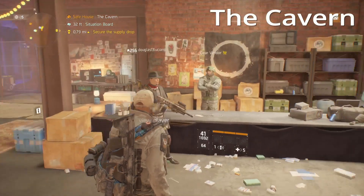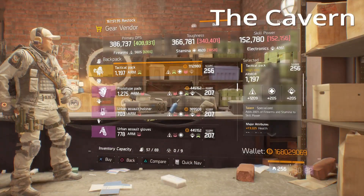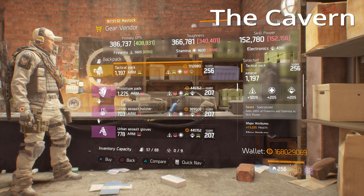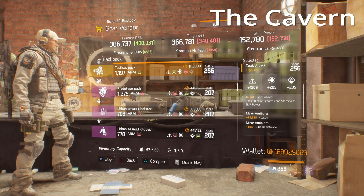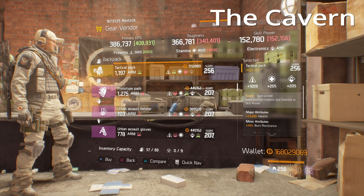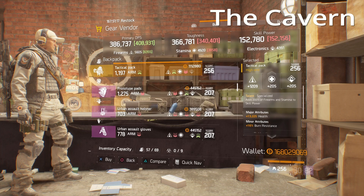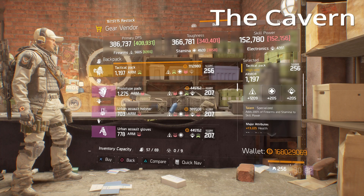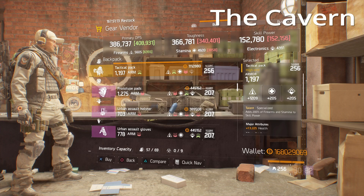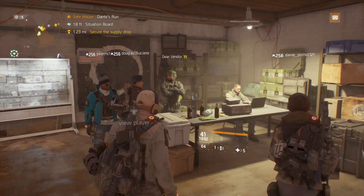At the Cavern safe house in the Garment District he has a Specialized backpack for sale which is actually pretty good. 1209 firearms — could be a little higher — but over 13,000 health with burn resistance. You could either take off burn resistance for ammo capacity if you have enough firearms already, or bump up the firearms number, switch to another slot, and leave the burn resistance on. Either way it's a good Specialized backpack. If you don't have one, I recommend you pick this up.